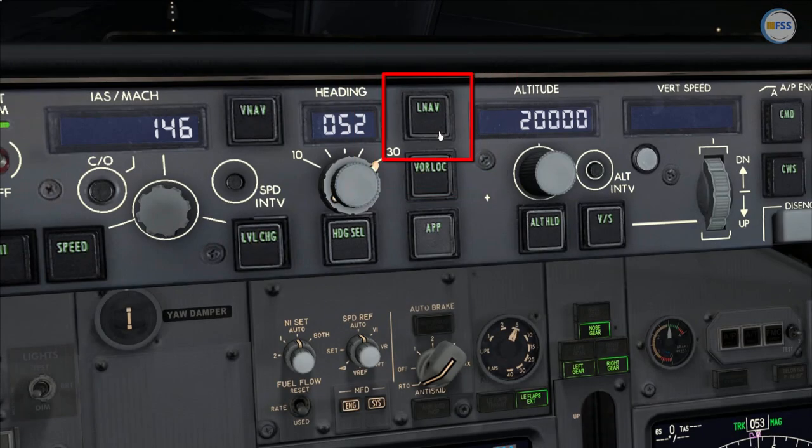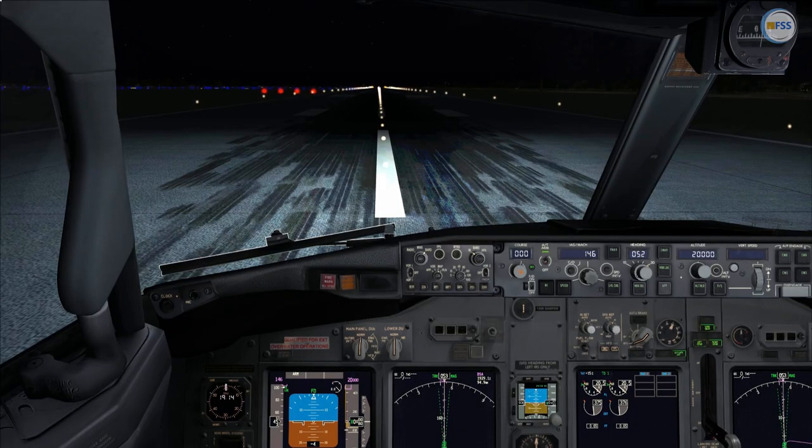If you are trying to arm the LNAV on the ground and it's not working, this video will explain the reason behind this. Before going any further, I want to point out that I've purposely positioned my PMDG 737 on the runway for better illustration and not for arming LNAV requirements. You will still be able to arm LNAV anywhere on the ground provided that you have met the requirements that I'm going to explain shortly.